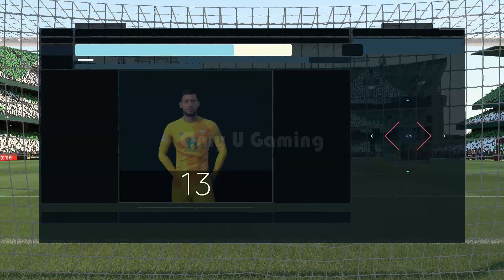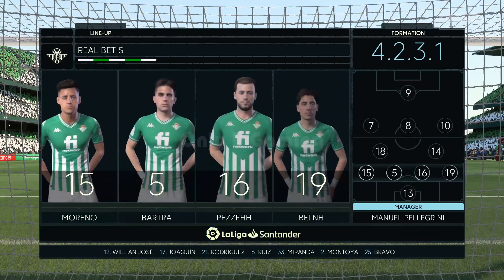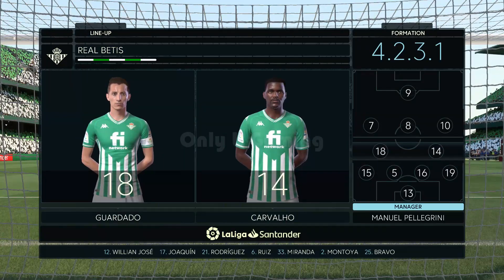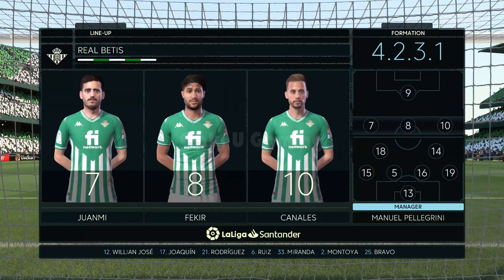Well, here's the Betis starting XI. Rui da Silva begins between the posts. Kerman Petzela plays alongside Bartra in central defence. Canales plays with Juanmi on the flanks. And the central striker is Borja Iglesias.